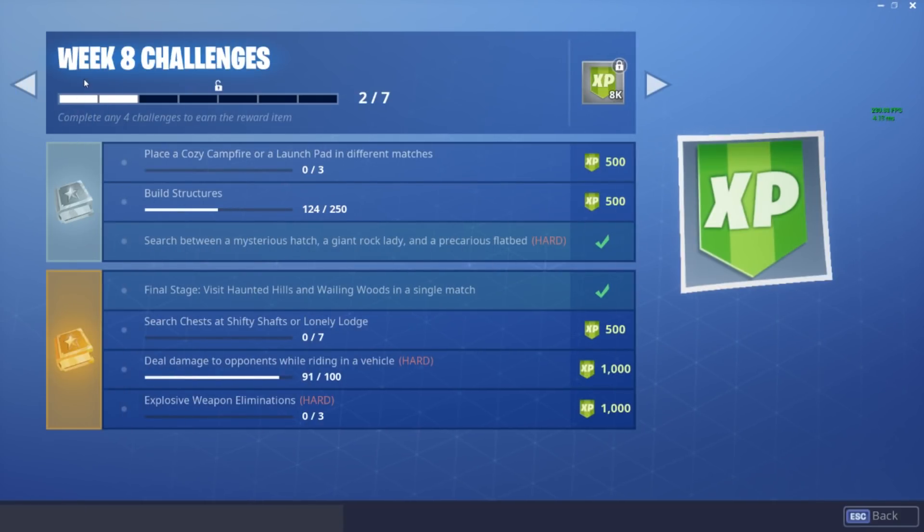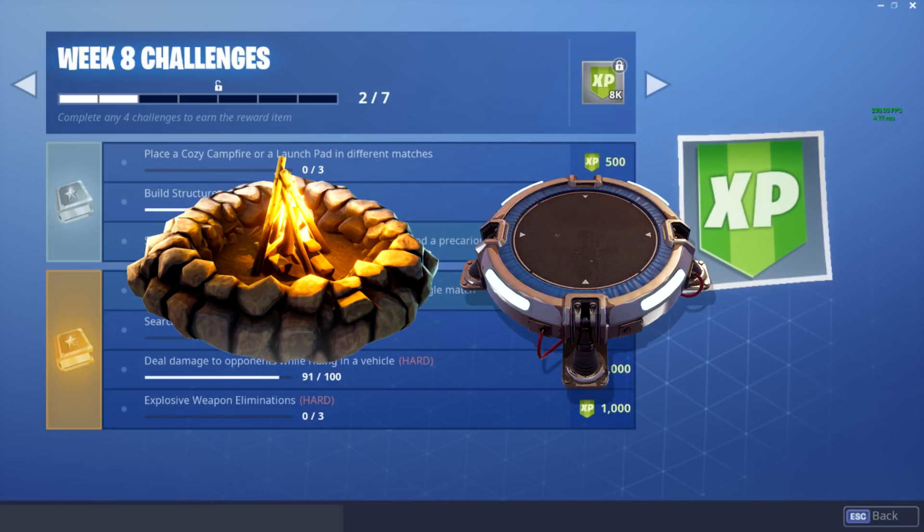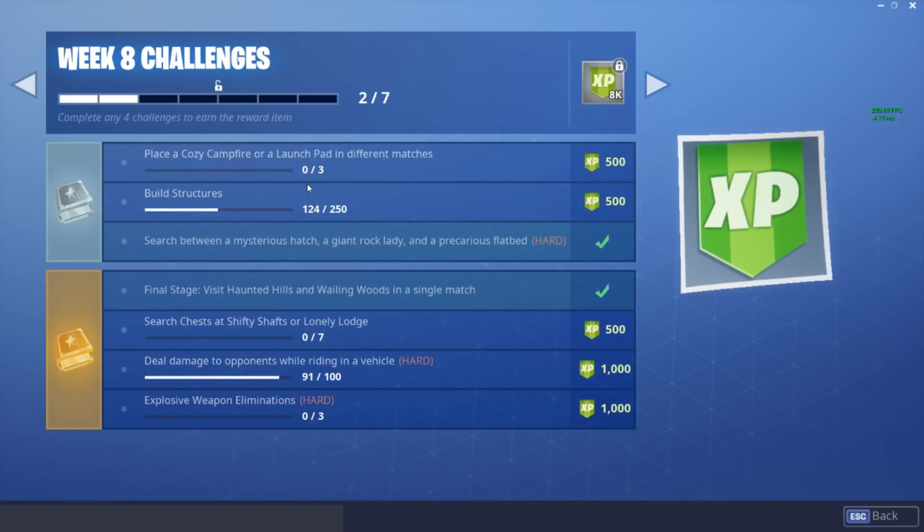The first challenge for the free battle pass is: place a cozy campfire or a launch pad in three different matches. In each game you have to place either a cozy campfire or a launch pad. A good way to get launch pads or cozy campfires is from the ice legion — if you kill them, they can drop cozy campfires and launch pads. Also, if you destroy the ice shards themselves, they will drop traps. Only two dynamite is enough to destroy a whole ice shard, so you can easily get traps that way.